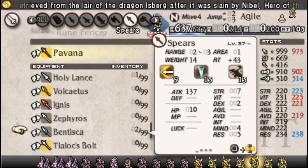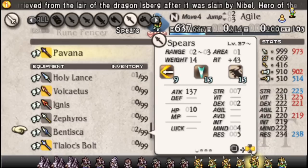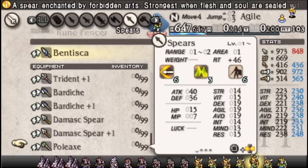Bentisca is pretty much your best Dragonslaying Spear — huge Dragon attack bonuses, high attack bonus to begin with, Draconology Plus Two. Frostbreath is kind of whatever since Ice is generally not the greatest, but if you're looking to complete the Dragonslayer set, you can absolutely use the Bentisca. Not one of the harder ones to get either.